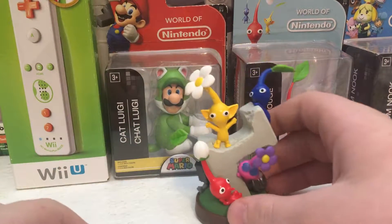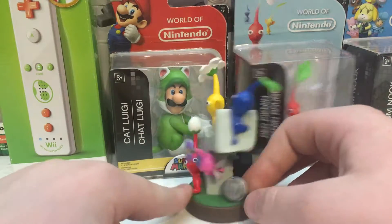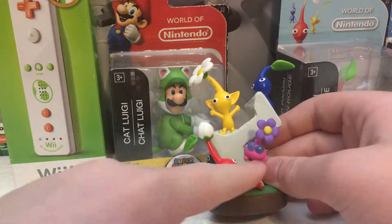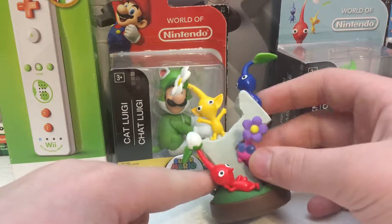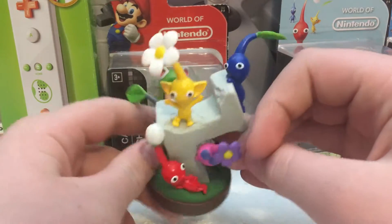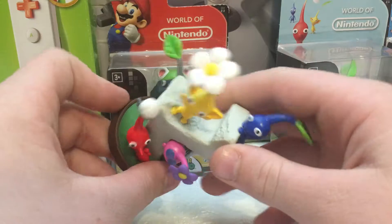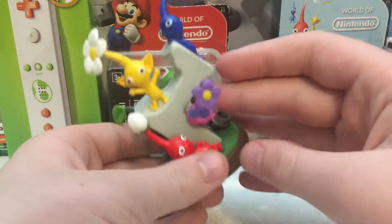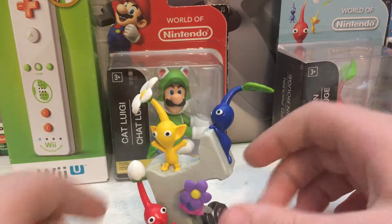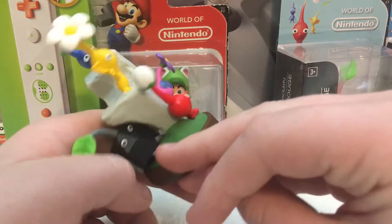Here it is. It's pretty cool. You got the red one, just the purple one, or pink or whatever, blue, yellow, and the rock one. I think it's like the white one that can fly — I don't see it on here. And then they're on this little weird L-shaped rock, I guess.